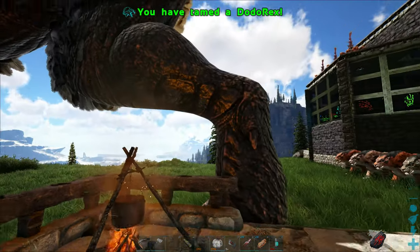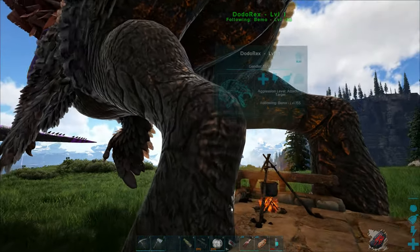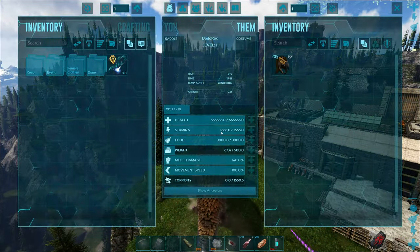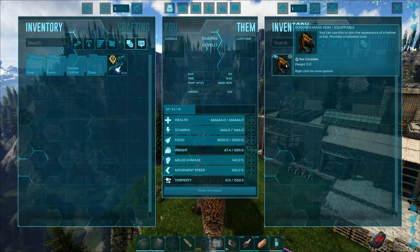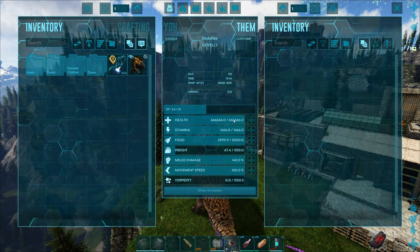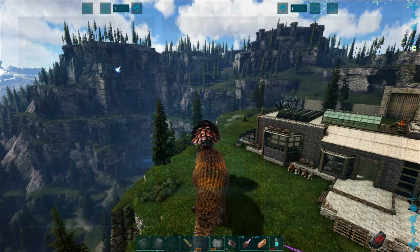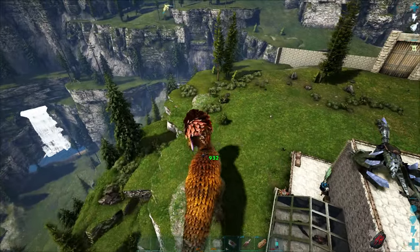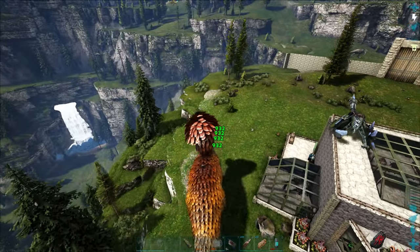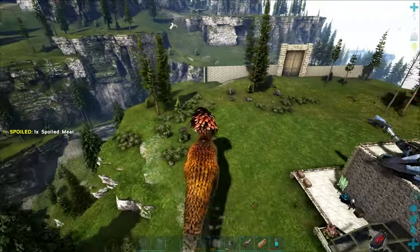And there we go — there's our Dodo Rex. We only got half an hour — my settings are changed for the time and stuff, so that might adjust things. But we do have our Dodo Rex. You get a skin for your head and everything. It's got 666,000 on health, stamina is 1,600, damage is 140%, and movement speed is 100. I think you can't level him up — maybe you can. He moves pretty fast, and we're doing a ton of damage to the turkeys. You've got your normal bite and a nice flame attack as well.